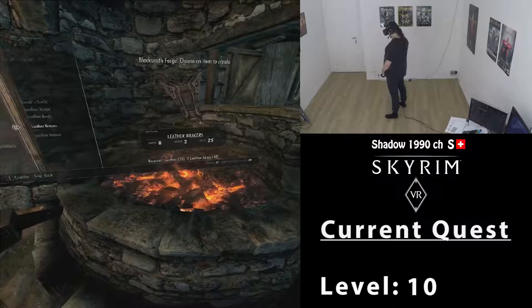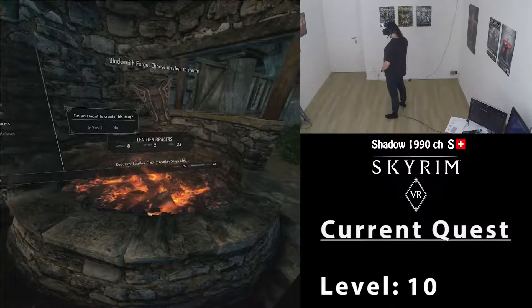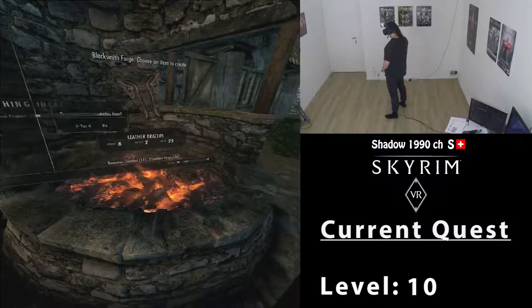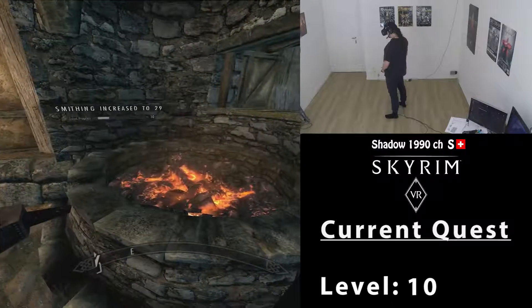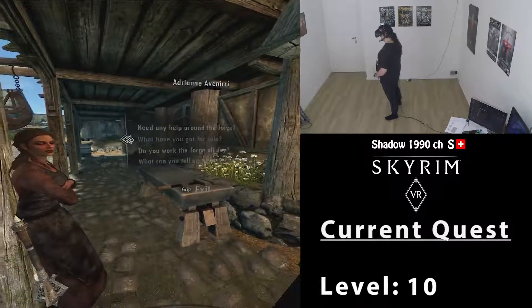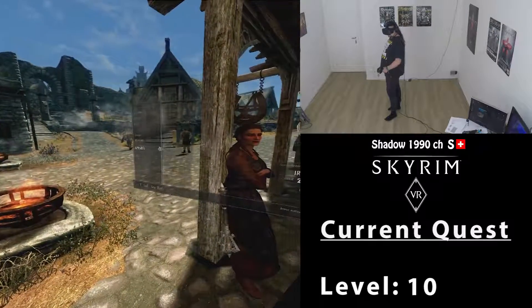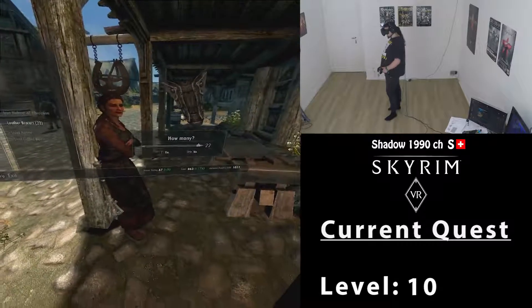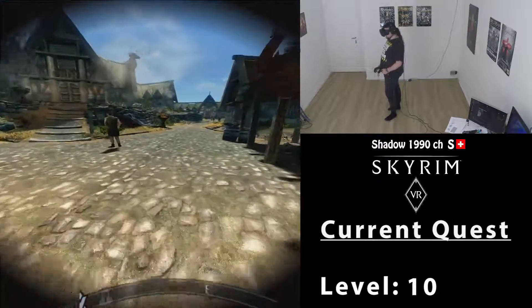We have forty-eight leather strips. We're gonna make some bracers to increase our smithing to level twenty-nine — decent, very decent indeed. Now we can sell all of these to her. We have twenty-two bracers, hundred and seventy-six gold — over a thousand gold again. Beautiful.